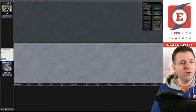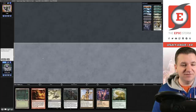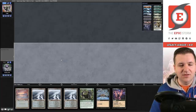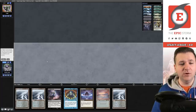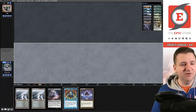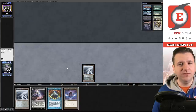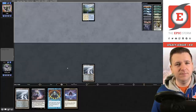Welcome to match number one — we're on the play with Ad Nauseam Tendrils. This hand has all of our payoffs in it, which is a little awkward, so we're going to ship it. According to MTGGoldfish our opponent plays Maverick. We go to five and try this hand. I'm going to hold the fetchland so I can set up a basic Island, basic Swamp. But this is clearly not Maverick — turn one Delver, you got it.